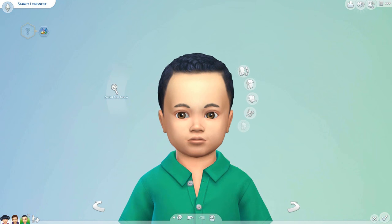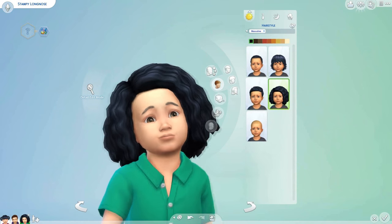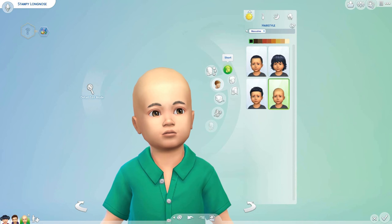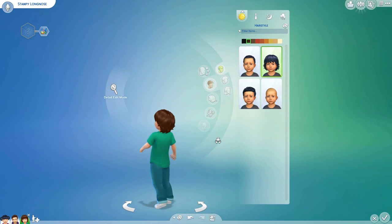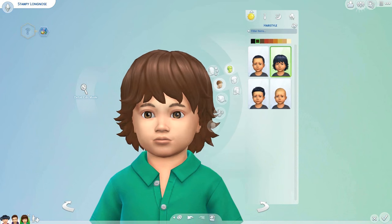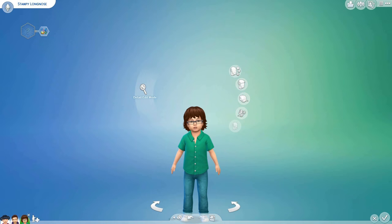Now we need to create what Stampy looks like, because this looks nothing like him. We need to find some hair — that is almost Stampy hair but not quite. We've got long hair, short hair, and apparently no medium masculine hair. This might be the closest we can get to Stampy hair, and we could go with a quiet dog brown color. He's actually totally adorable!